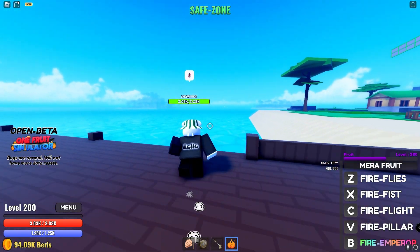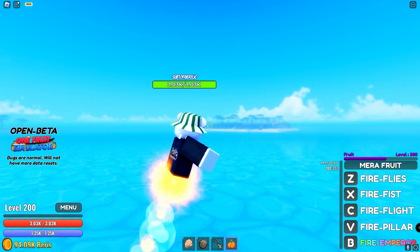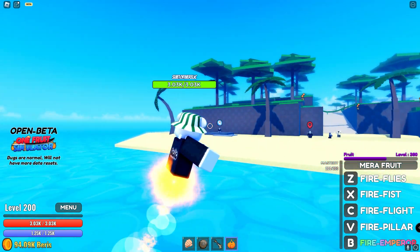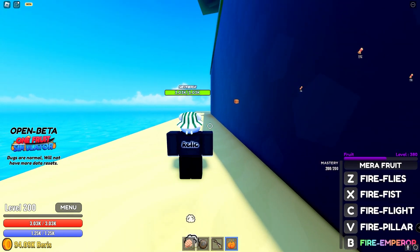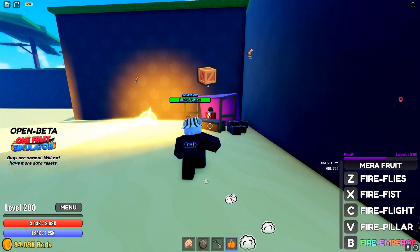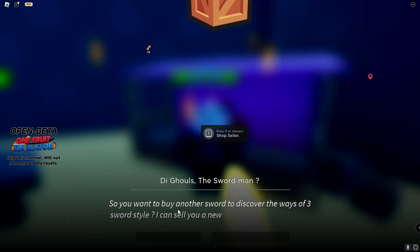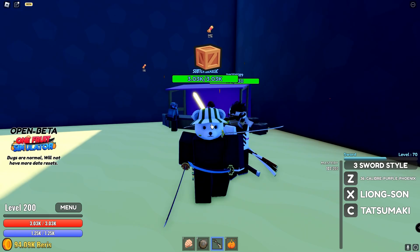3 sword style just came out in the recent update and the location of it is on the final island. Once you get to the final island, you're going to want to head over to the box icon. 3 sword style is going to be 250k, and I'll show you guys the moves in just a second.